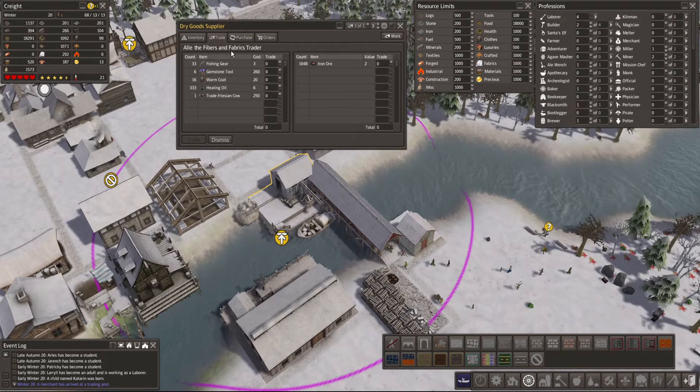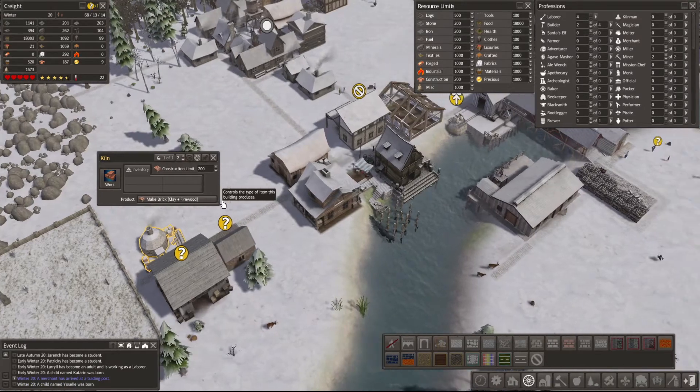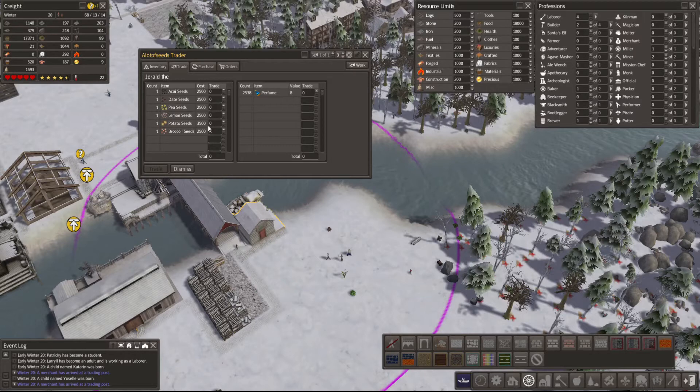Another boat arrives - fishing gear, Friesian cow, healing oil. Does healing oil actually help though? Do gemstone tools actually help? I don't know about this chief. Alright - seeds! Hops, pepper, ginger, peas, lemon, potato, and broccoli.